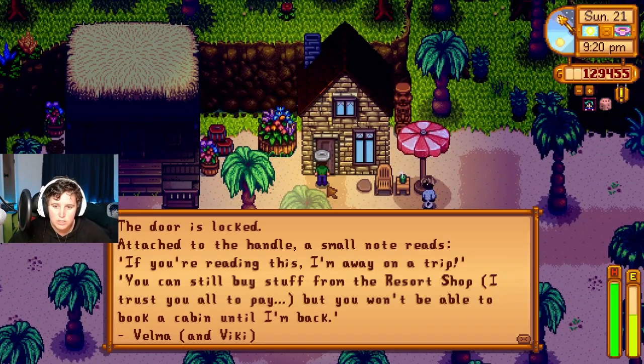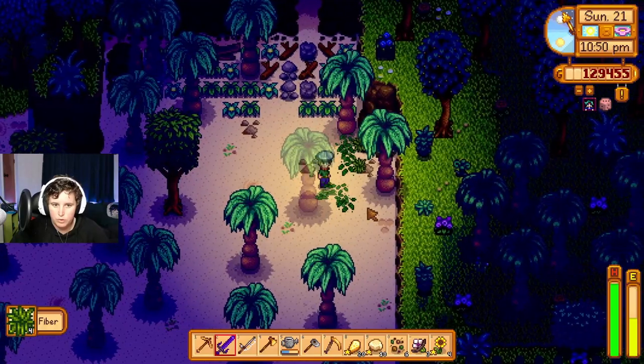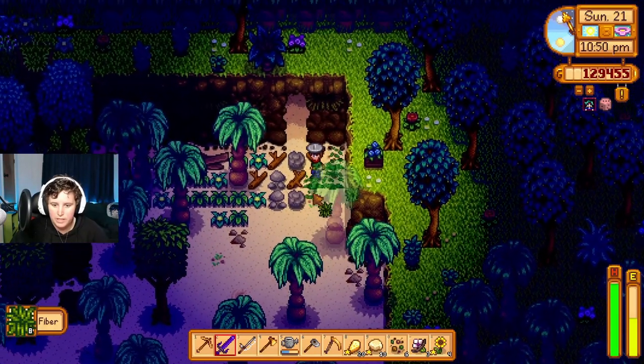The door is locked. A small note reads: 'If you're reading this, I'm away on a trip. You can still buy stuff from the resort shop — I trust you all to pay. But you won't be able to book a cabin until I'm back. Velma and Vicky.' Ooh, there's a cave! We love a cave. Ooh, iridium!